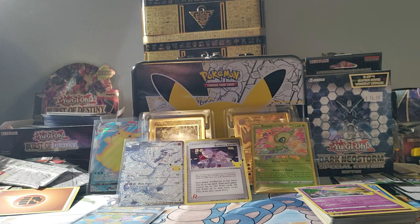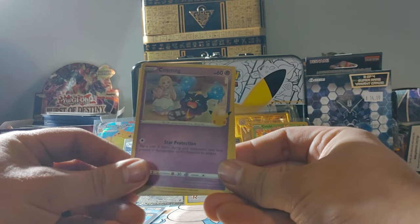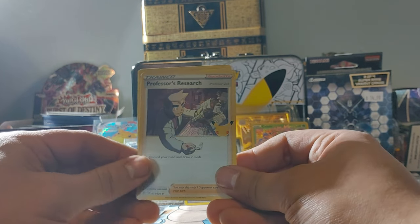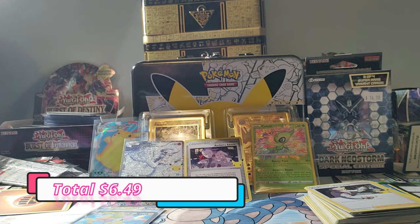Last pack of Celebrations — if the pack would ever open, oh my gosh. Alright, throw the QR code over there and we have ourselves Cosmog, Zekrom, Ho-Oh, and Professor's Research. Well, that's all to be had for this video.